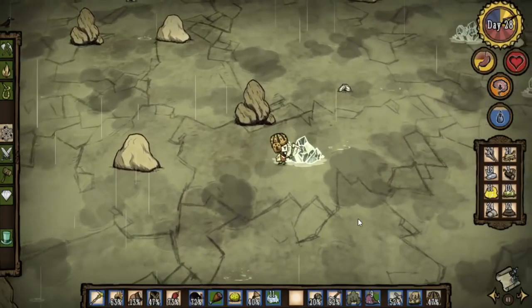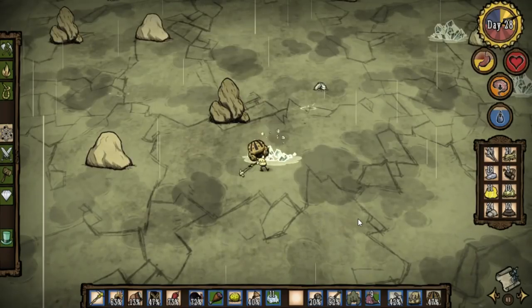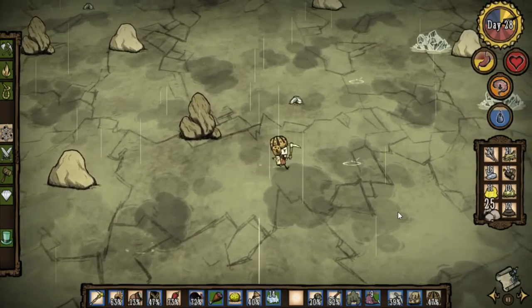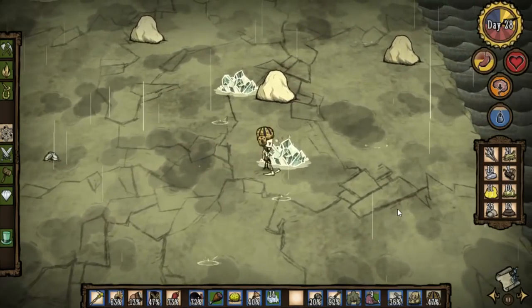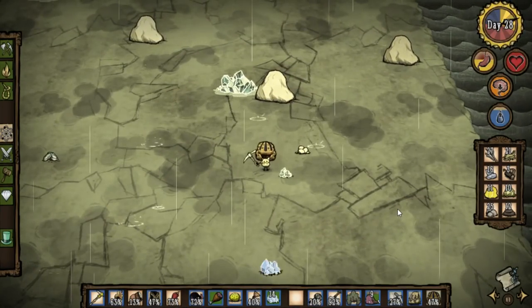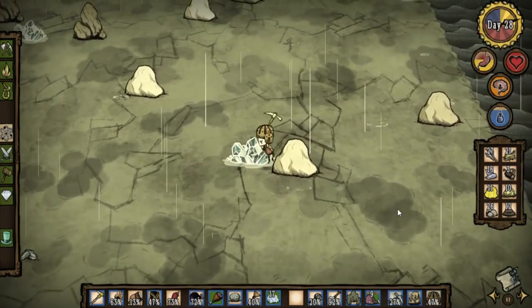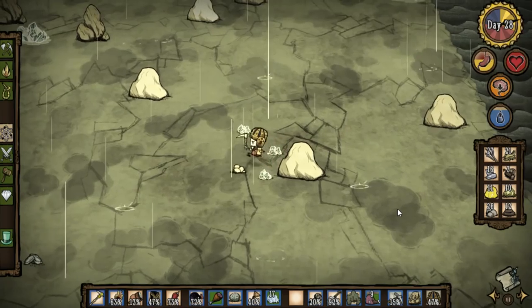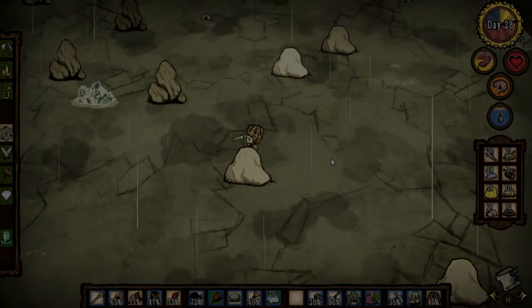Each glacier yields up to 3 pieces of ice that last for 3 days under normal conditions, hence why I prefer starting my summer preparation near the end of spring. Your goal is to gather at least 15 pieces of ice to make an ice fling-o-matic. That means you'll need to harvest a minimum of 5 glaciers, but you usually won't be that lucky — most of the time, it takes around 10 to 12 glaciers. If you have any leftover ice, put them in the icebox and they'll last forever. You'll also need gears; for more information about the ice fling-o-matic and acquiring gears, you can refer back to the Clockwork episode.